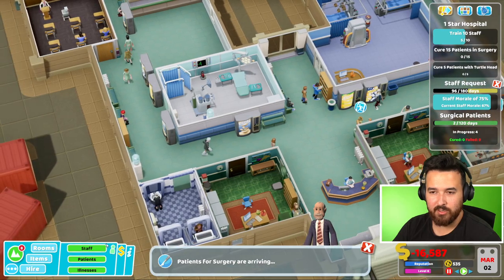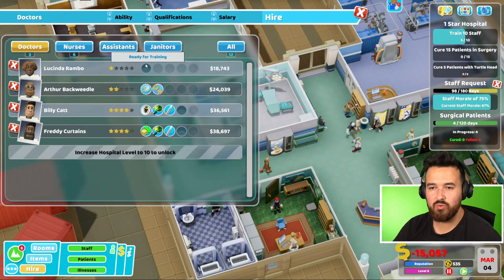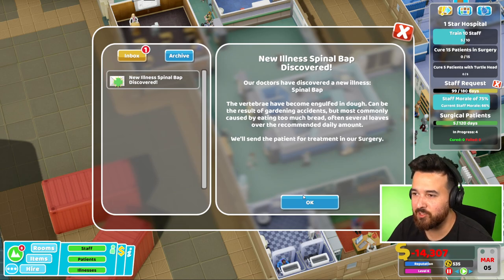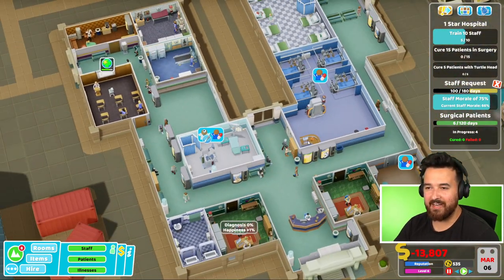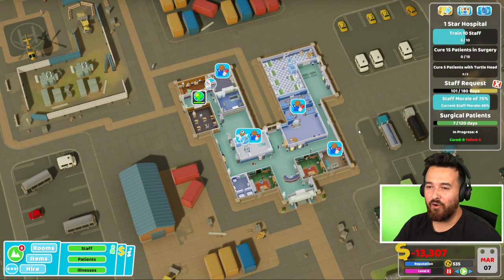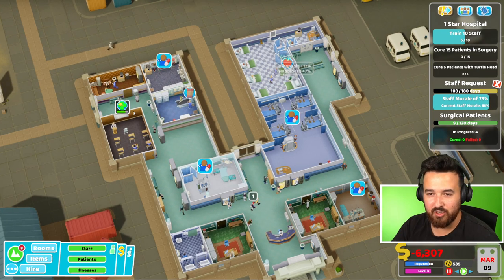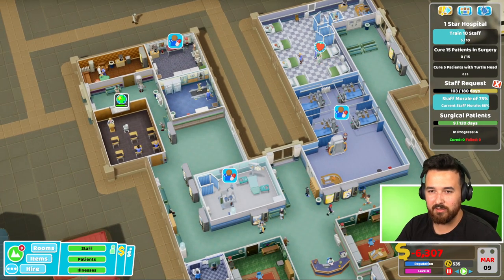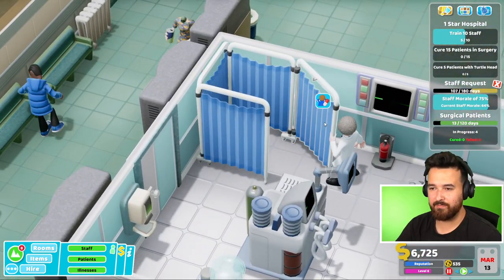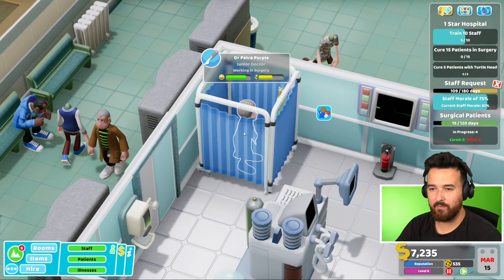My doctor that has surgery skill is hopefully going to go to that room because I need them to do that. Oh, there's a student doctor - I would like to hire them but currently have no money. We've just discovered spinal BAP too, look at that! So we need a nurse and a doctor. Oh man, all my nurses are currently busy - I need four nurses right now. Two of them are in the ward, which is fine because we need them there, but two of them are also just being trained and one of them is on a break. So the doctor is in - sweet! Dr. Petra Purple is taking a dump in the curtain room by the looks of it - oh no, they just put on some scrubs.